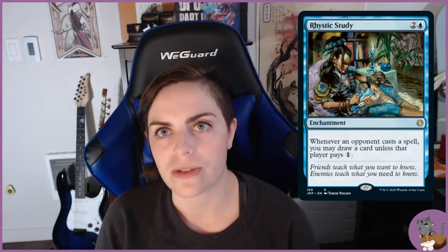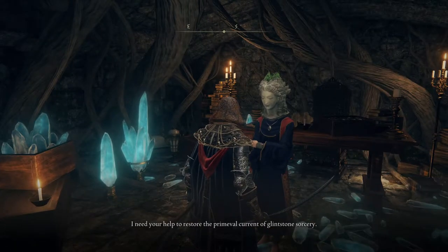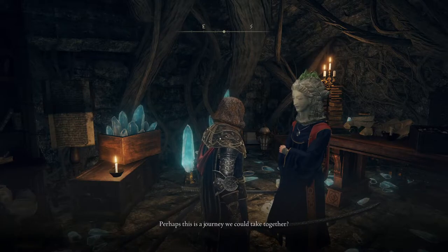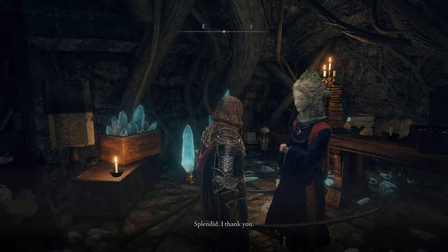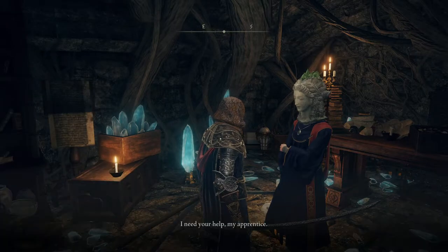Another card representing learning sorcery is Mystical Tutor, which represents Sellen — your tutor in the game who calls you her apprentice and teaches you decent spells early on. Doing her quest line gets you one of the more powerful spells for a mage class build. Mystical Tutor even kind of looks like her cellar, with books and experimenty things in the background.